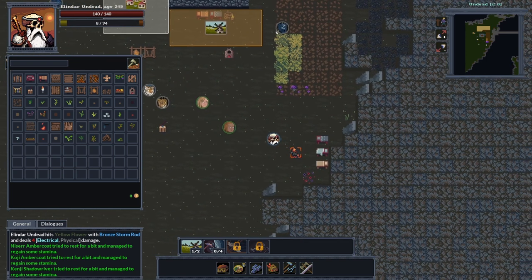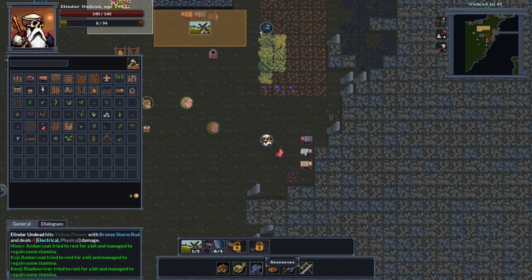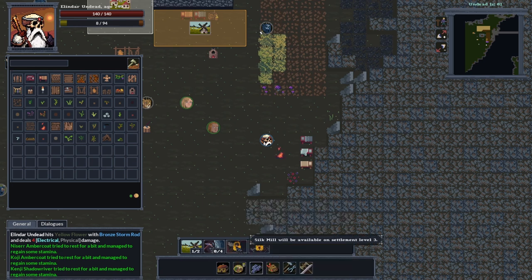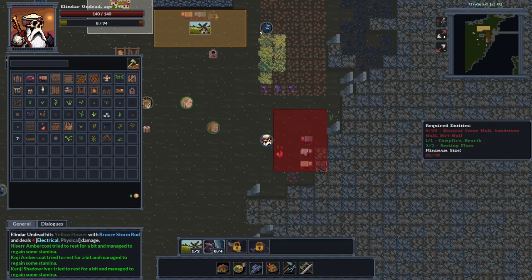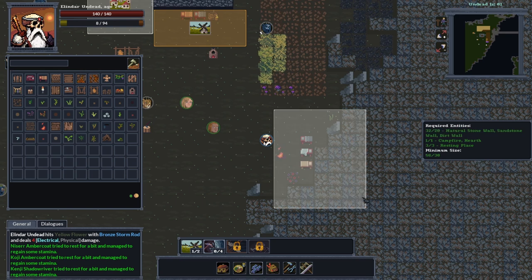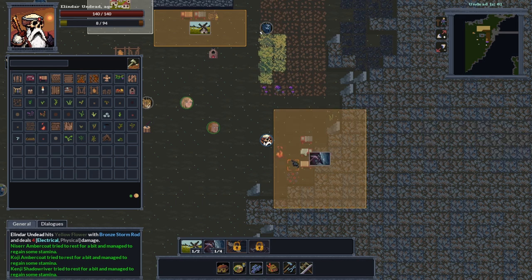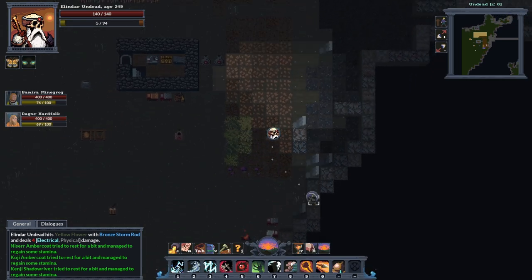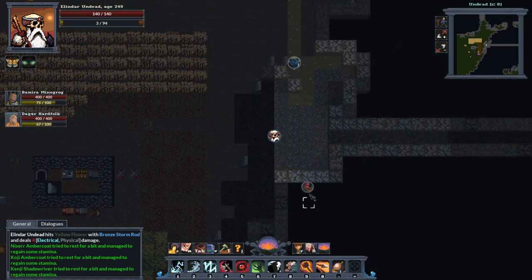I've got a couple of beds set up over here. Go into Resources for a stone mason - it tells you what you can produce. We've got stone up here. We need 20 natural stone wall, sandstone, or dirt wall, a campfire which I've got built, and three resting places. Drag the area over to the minimum size and there we go - the stone mason is set up.